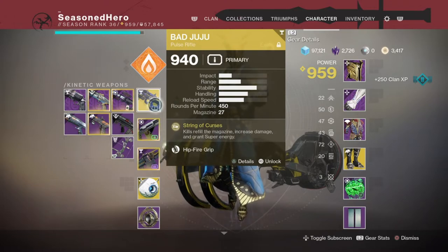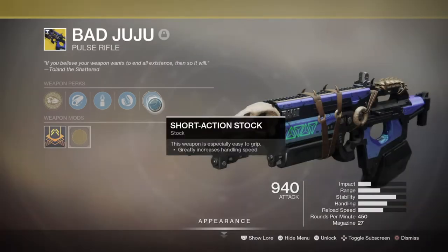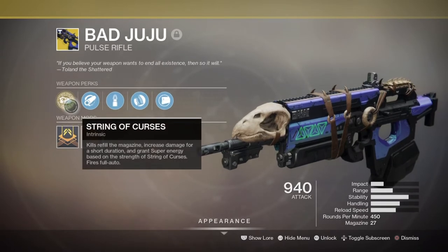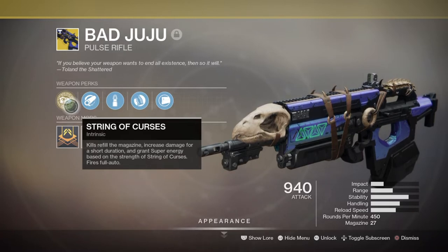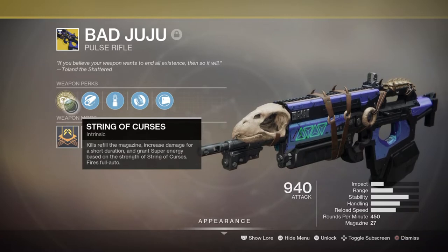For your primary, we will be using the Bad Juju, which has the exotic perk String of Curses — providing a damage buff for each kill up to 5, auto-reloading our weapons upon kills, and also giving us super energy back upon each kill based on how strong our String of Curses is. It's an amazing weapon to use for all activities, and for any build focused on super generation. Combined with our Promethean Spurs, this will allow us to endlessly have supers in near minutes of play.